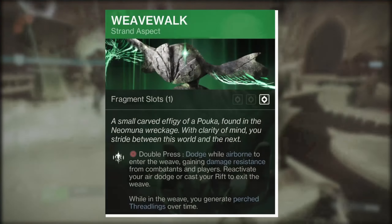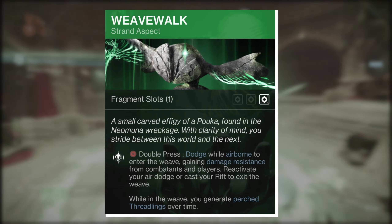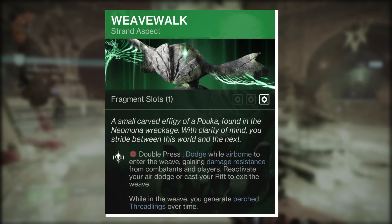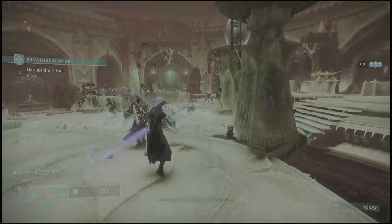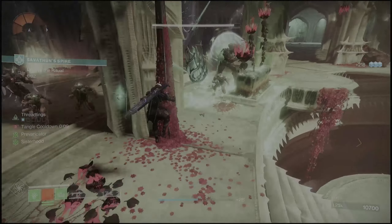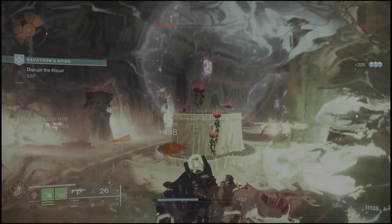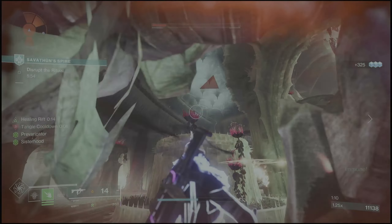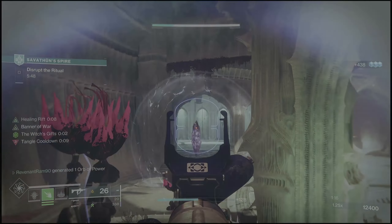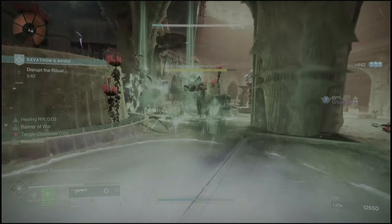The build we're looking at today involves the new Warlock aspect Weave Walk: dodge while airborne to enter the weave, gaining damage resistance from combatants and players; reactivate your air dodge or cast your rift to exit. While in the weave you generate perched threadlings over time. When I first got this aspect I didn't think much of it in PvE, but I was wrong - while in the weave it consumes your melee charges to keep you in the weave longer and gives an absurd amount of damage reduction, and also generates threadlings very quickly.